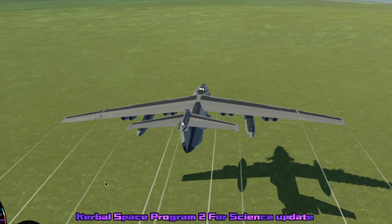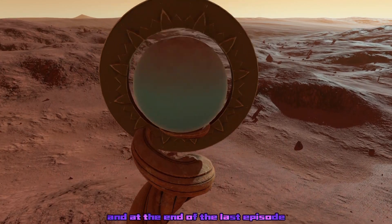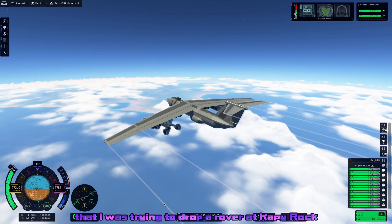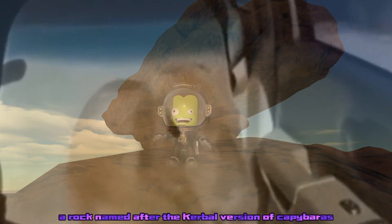Hey, I'm SmittyChad, and I've been trying to beat the Kerbal Space Program 2 For Science update using only aircraft. At the end of the last episode, I shared a little teaser that I was trying to drop a rover at Capy Rock, a rock named after the Kerbal version of Capybarras.